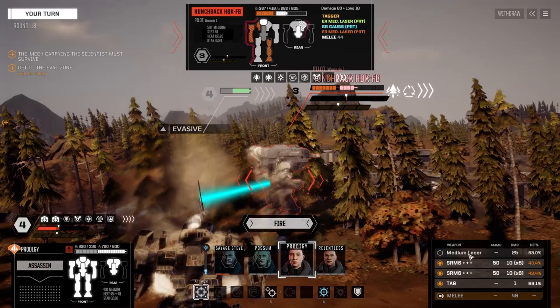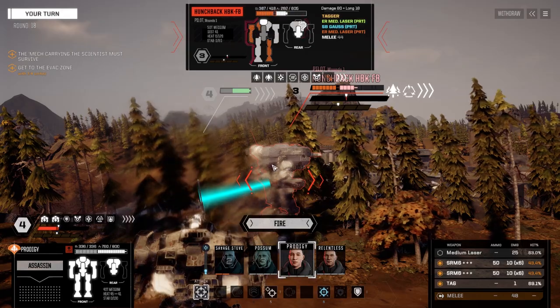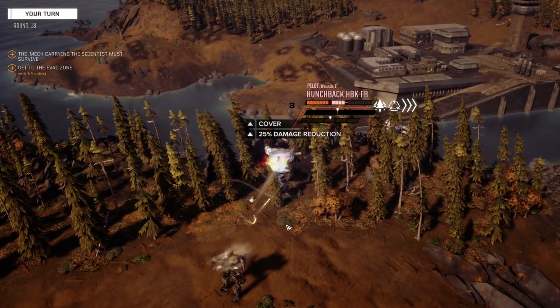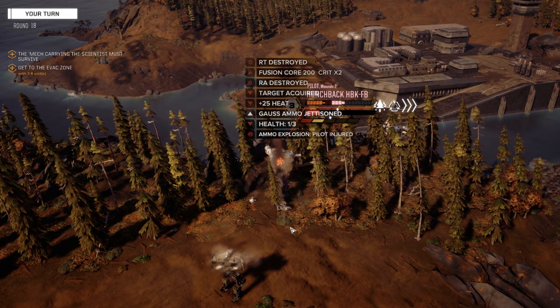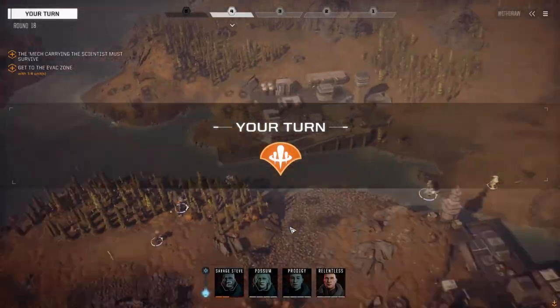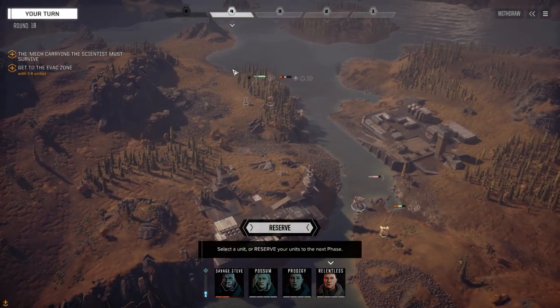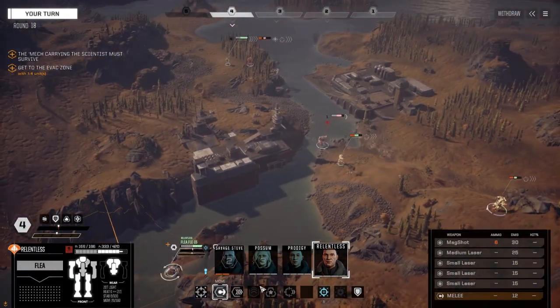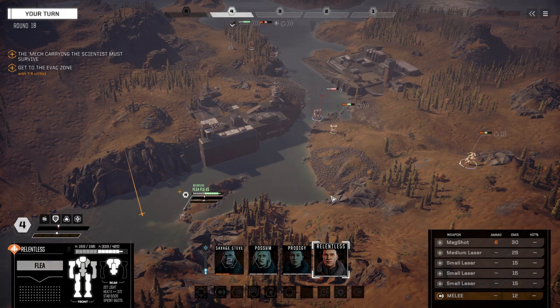Leave the medium off. This guy's got left 49 and 14. Okay, we got the torso. Reporting critical hit. What's he down to now? He's got an ER medium, the Gauss is gone, leg is damaged. Okay, so we can basically afford to push here.